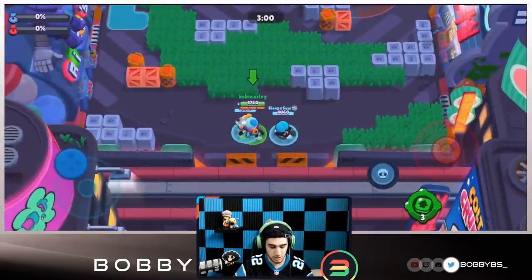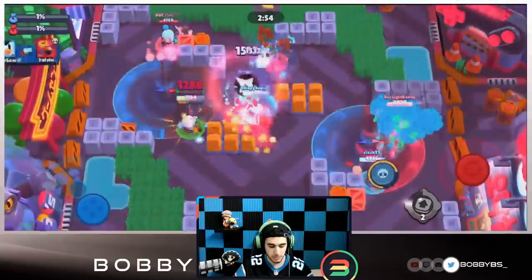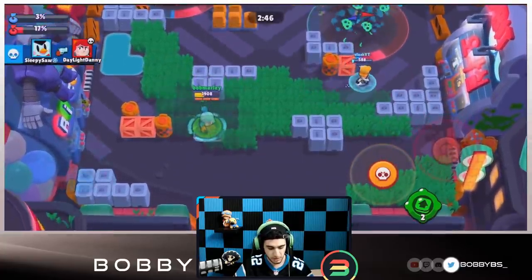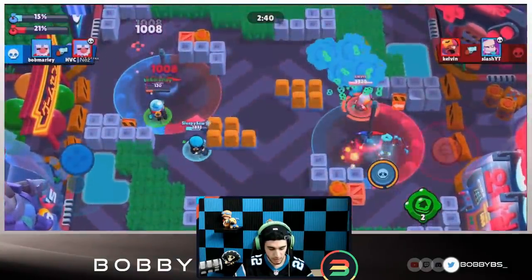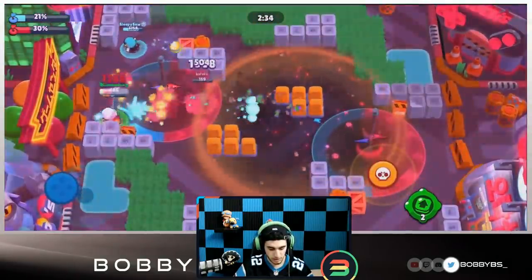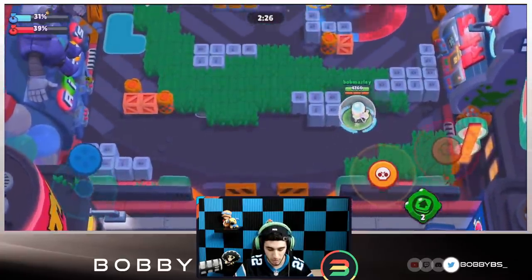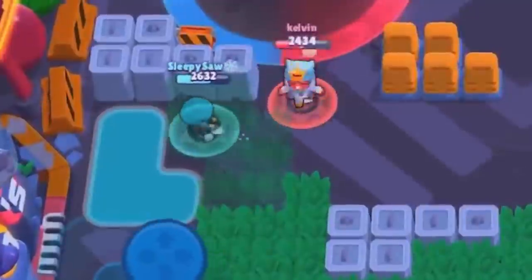Here we go into our next game - we're facing another Gale. Again we place the jump pad on the left side and go in with Jigsaw. Gale isn't really great at taking people out in 1v1s; it's a support brawler meant to help other brawlers. We jump in, use our super to stun the enemy Gale, and take it out. Me and Jake are controlling the left lane while slash is having a little difficulty with a Pam - who is also a really good hot zone brawler.